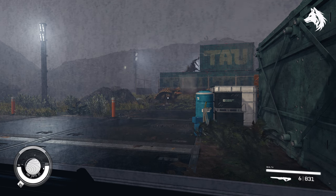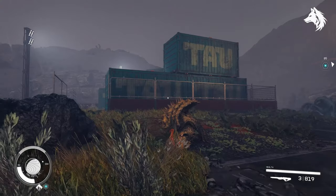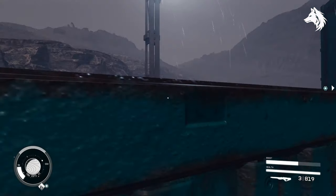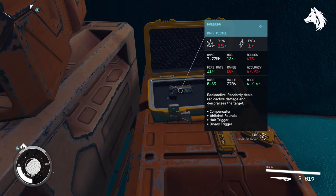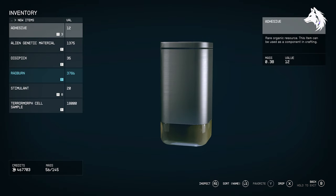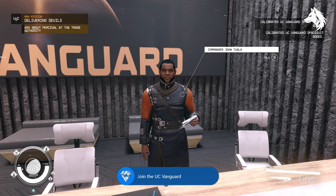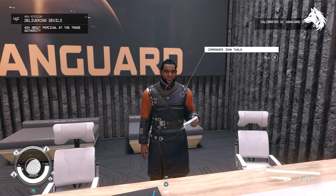Our first weapon is found during the first quest of the United Colonies Faction, Gruntwork. At the security office where the big xenomorph jumps out, search the shipping containers there to find the unique Radburn weapon. By completing the Gruntwork quest you will join the United Colonies Faction and are rewarded the UC Vanguard Spacesuit.